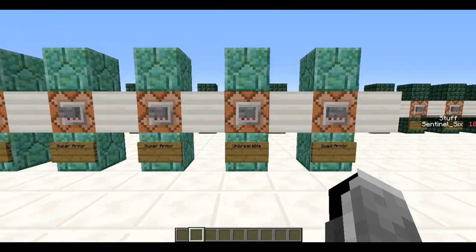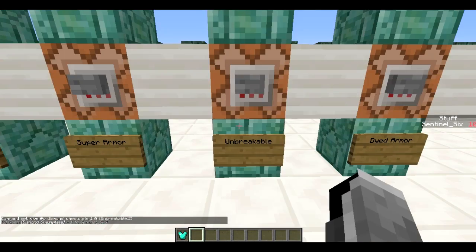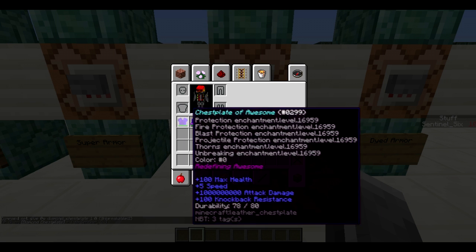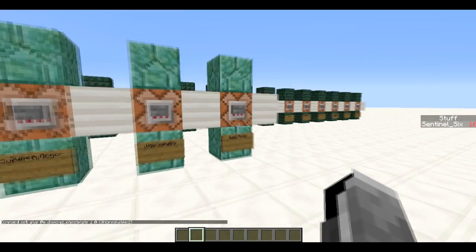There were two things I forgot to add. First, instead of using the Unbreaking enchantment, you can just add the tag Unbreakable:1. This makes a diamond chest plate that will never take damage and never break — really useful if you don't want gear to break in an adventure map.